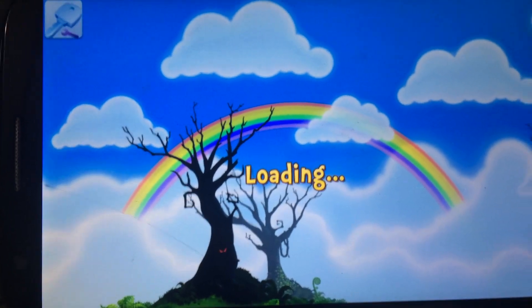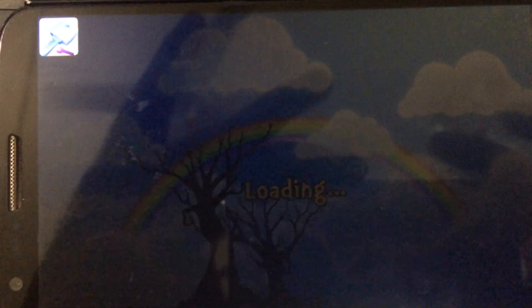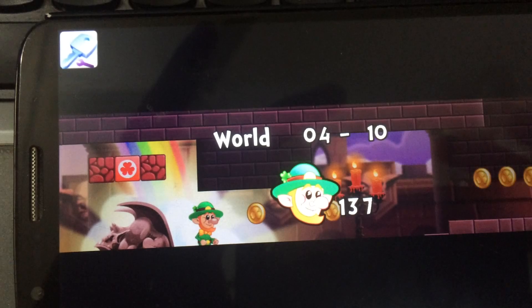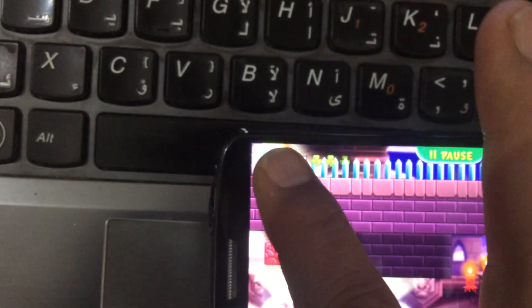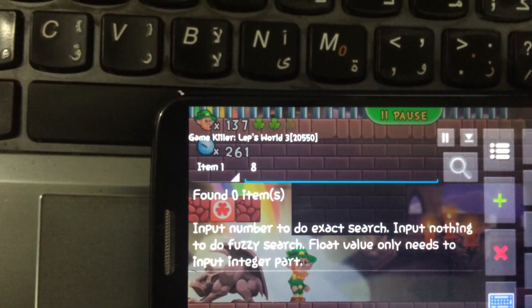Okay, I'll start playing the game in single-player mode. I've got one weapon in this, so I will show you how it works. Here it is — if you see, the value is 81. First, I will search for the value 81.